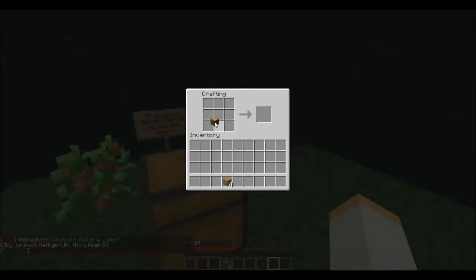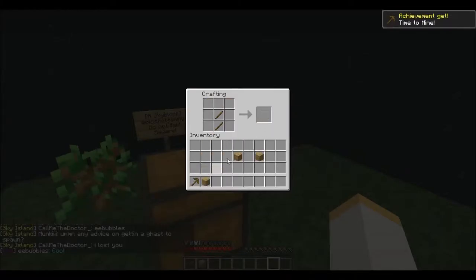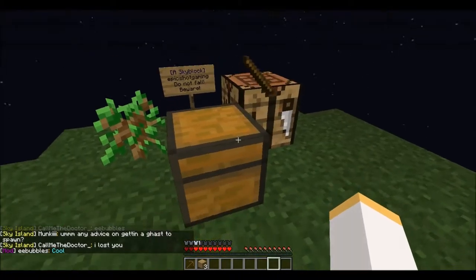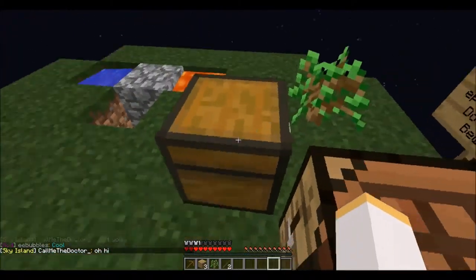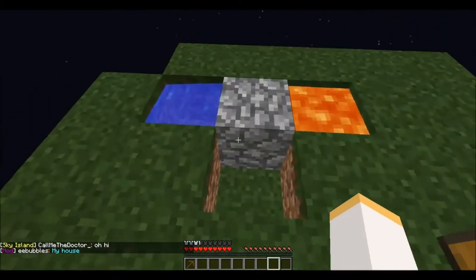So we're going to make one more, we're going to make some sticks, we're going to make a pickaxe. And we're going to throw out the sticks as usual. We're going to fill up the chest and test this out.